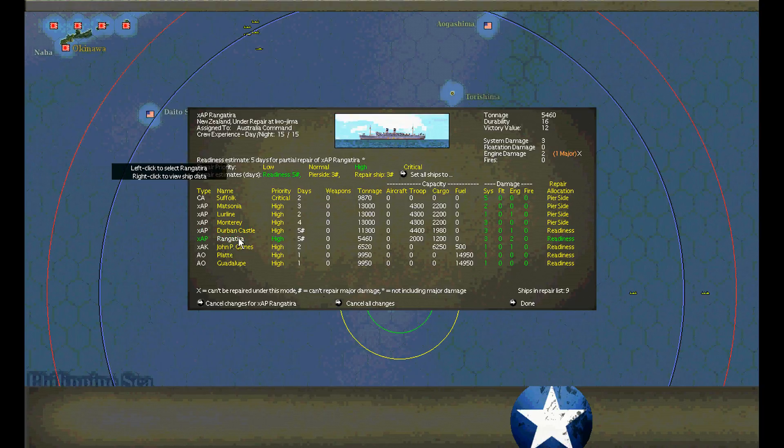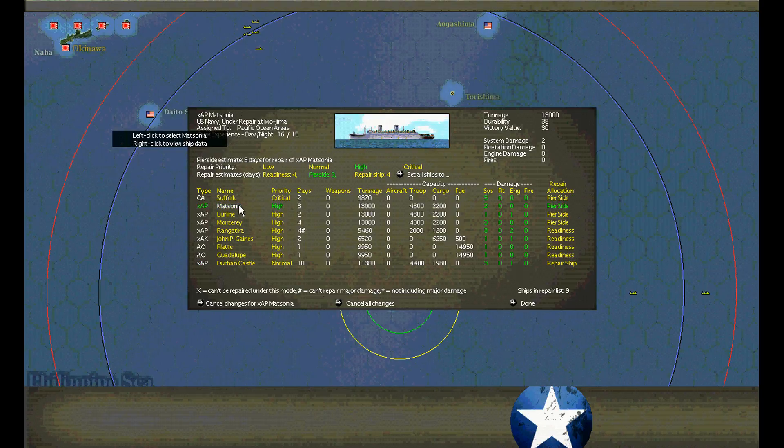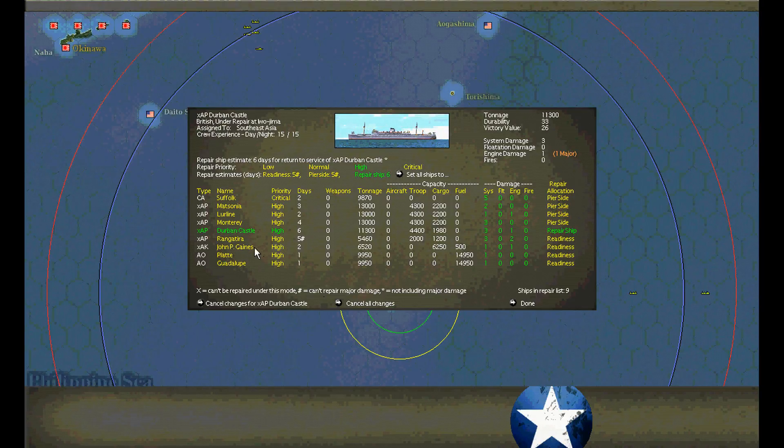Durban Castle and Rangatira cannot go critical repair — if we go critical it delays the other ships to four days. We need to leave them at high repair priority. That's your problem — repair what you can.